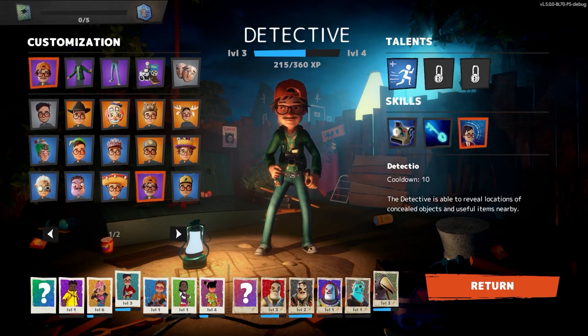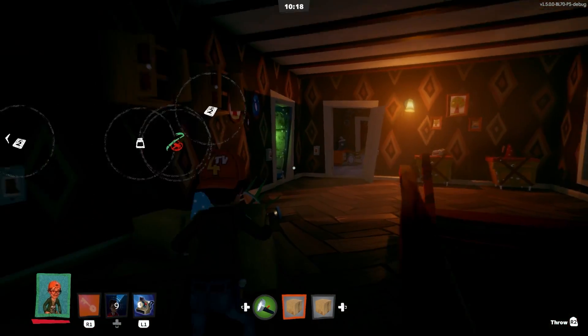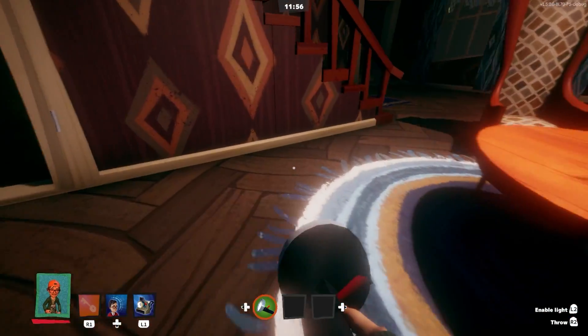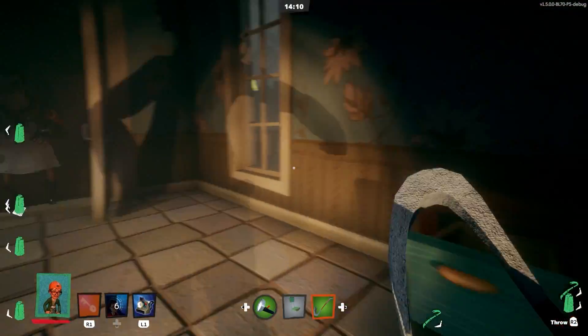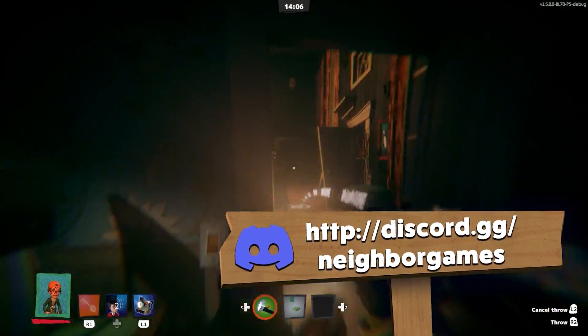The Detective has also gained a new ability to help point out traps and useful items within a certain proximity, allowing him to be useful to the group outside of finding keys. This is just the beginning for class changes, though, as everything done so far was gathered from feedback and suggestions submitted by the YouTube comments and Discord community. If you would like to leave feedback and help shape Secret Neighbor for the future, be sure to join our Discord server by clicking the link below.